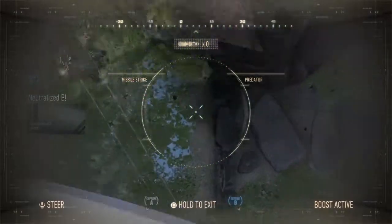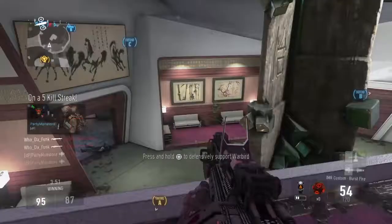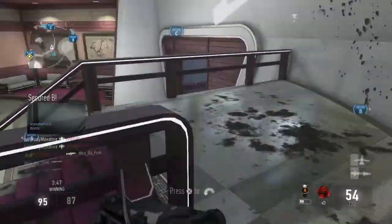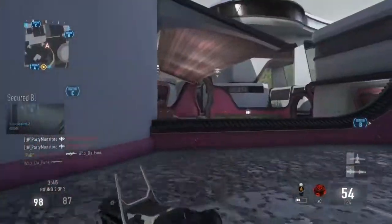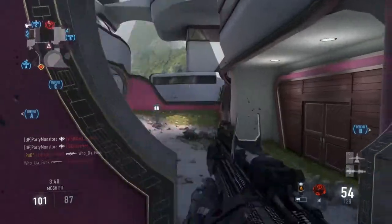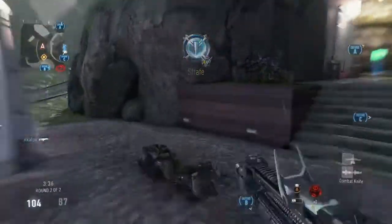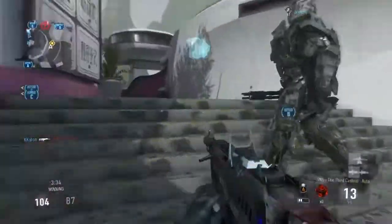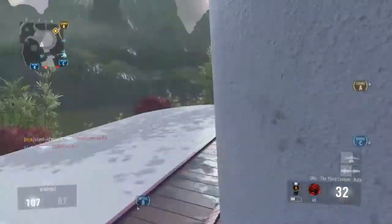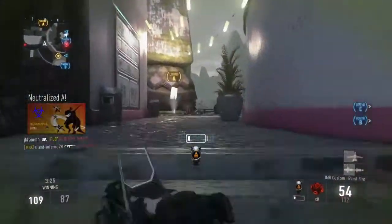B secure. A secure. Losing C. Enemy care package incoming. Enemy taking Alpha, A secure. We lost A. Enemy Falcon holding.